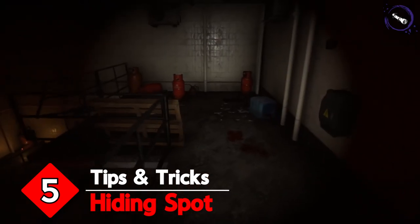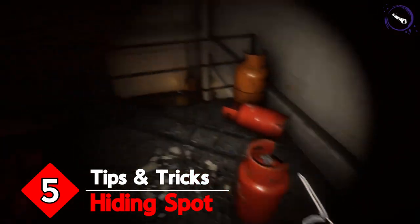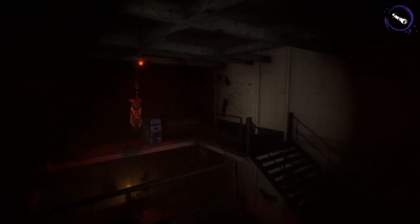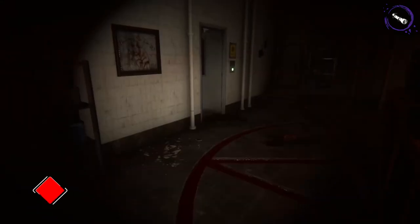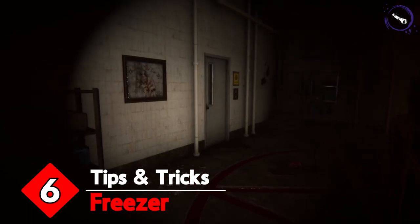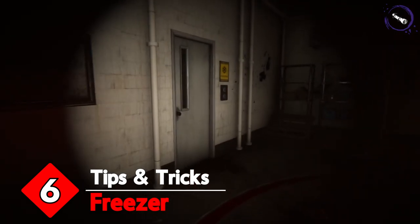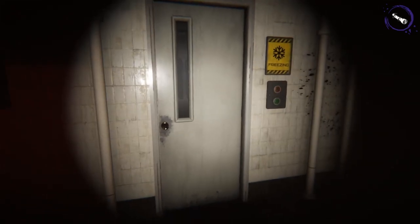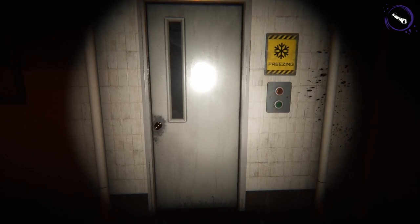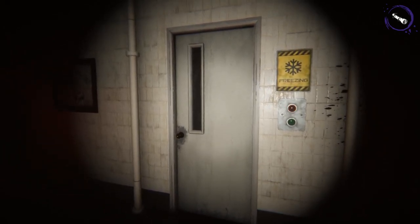Tip 5: Ritual room hiding spot. Once you sacrifice a pig, Nathan will become enraged immediately. It is best to wait for him to come to you so you can stun him and then have a chance to calm him down. There is a spot near the hook where you can stand and see from two different angles that he can approach from, giving you enough time to either stun and run. Tip 6: The freezer room. After you sacrifice a pig you may hear an alarm noise — this is the freezer doors locking. You will know they are locked when the light is red. You can hide in here when the doors are locked so that while Nathan is going aggro he can't get to you and he possibly calms down.